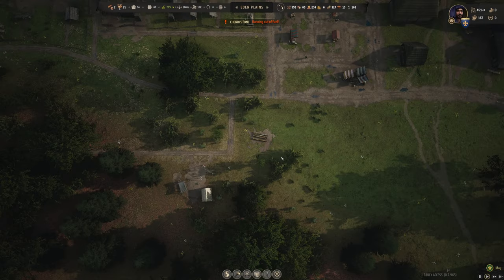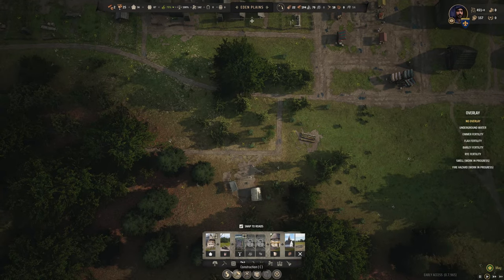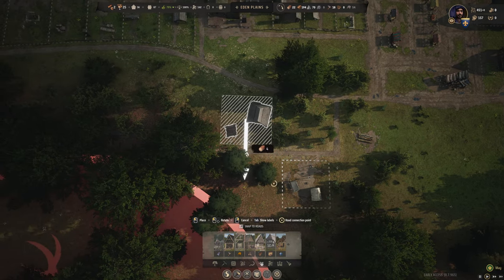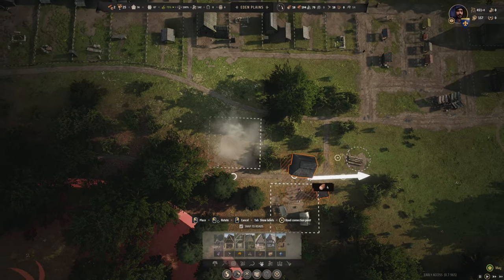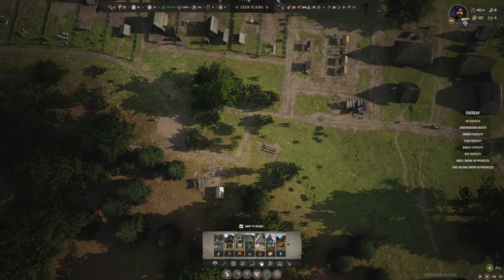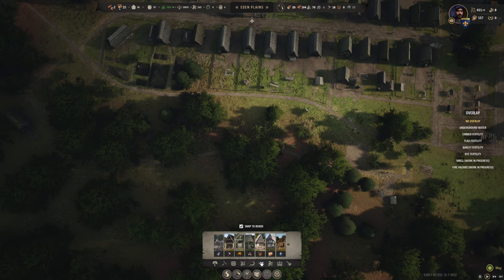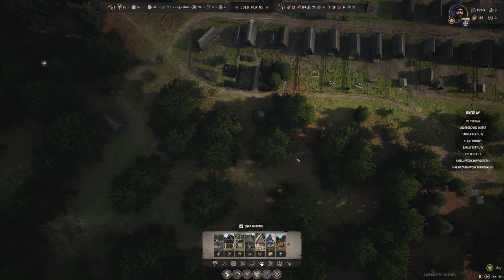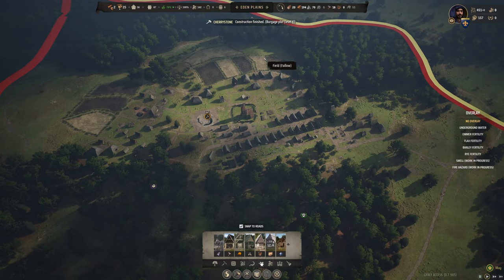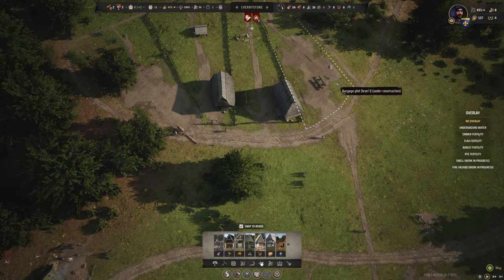Cherry Stone is running out of fuel — nobody's gotten it yet. Let's get our tannery going again. Will it fit in this little notch? No, but it fits right there, next to our little hunting camp — keep it in this general area. I want to keep it wooded through here, maybe drop in some marketplace stalls along the edge and just keep it looking elegant.